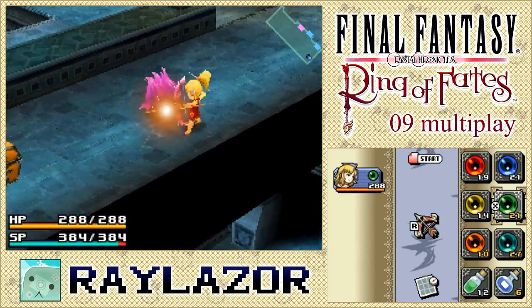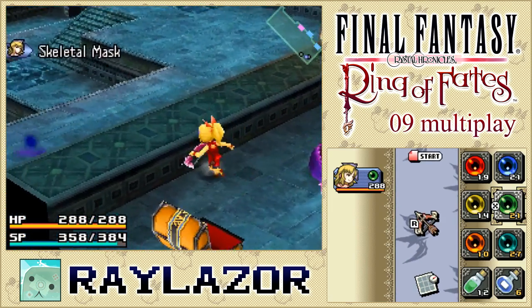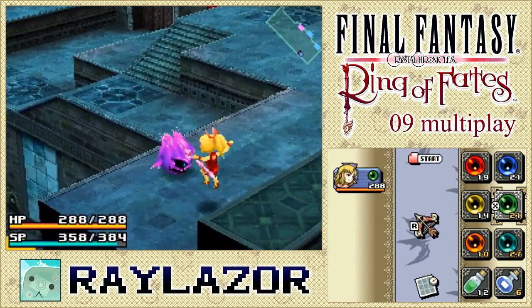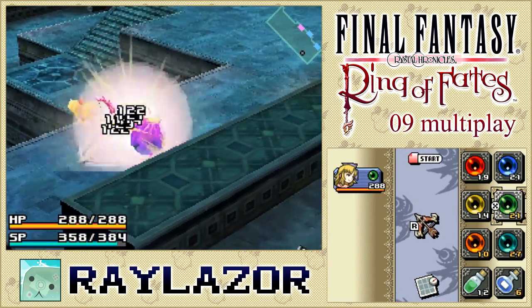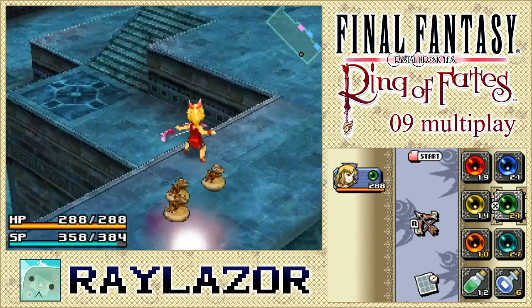There's our first one, and the other guy spawns on the other end. I'm going to let it cast its spell first so I don't get shocked. There we are — we've got a perfect stun on it and now it's down. Great.